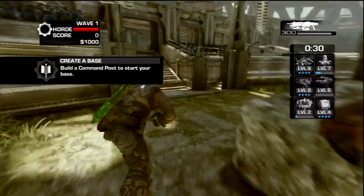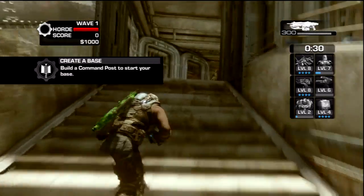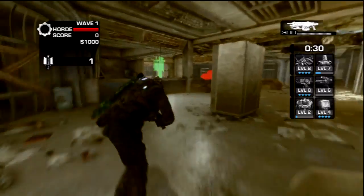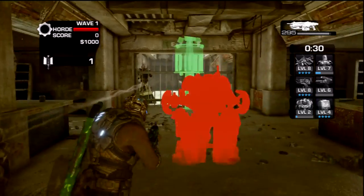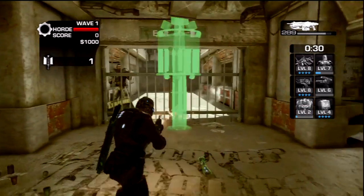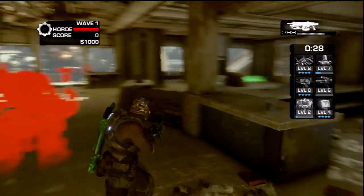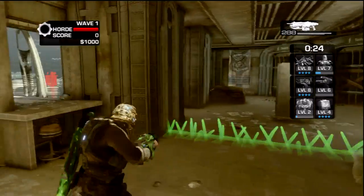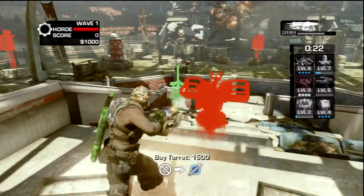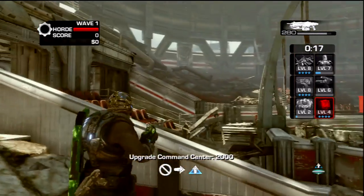The second map here is Thrashball. It's basically as soon as you spawn, you just walk straight on out and take a left, come up to this area where everybody hides, take another left, and you'll see the command post right here right beside the cardboard Coltrane stand-up. Build that, turn 180, go straight out through these doors, and you'll see it right to the left as soon as you walk out. This one's a bit trickier to find, but not too bad.